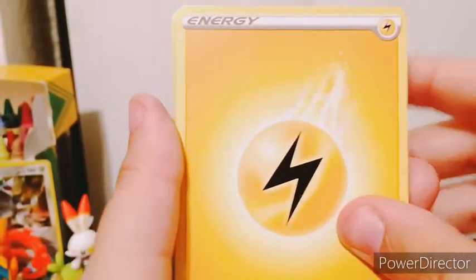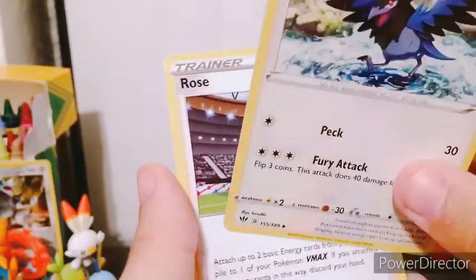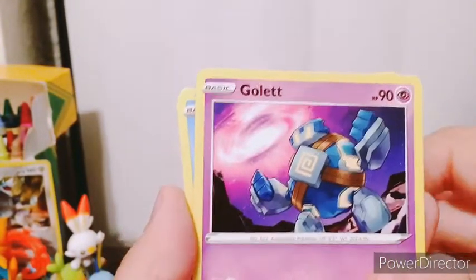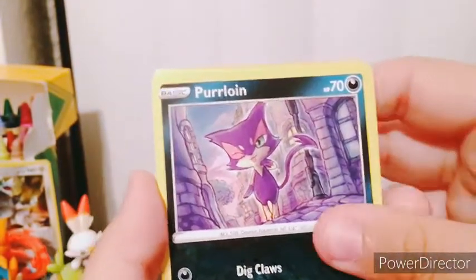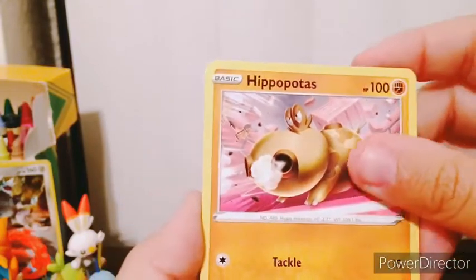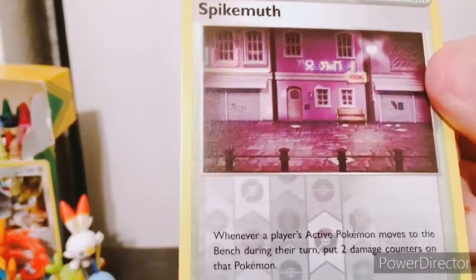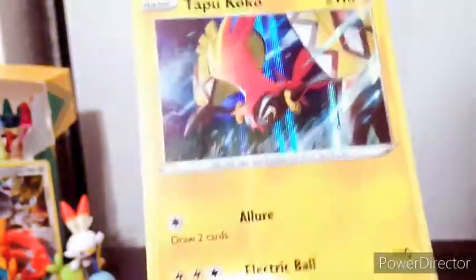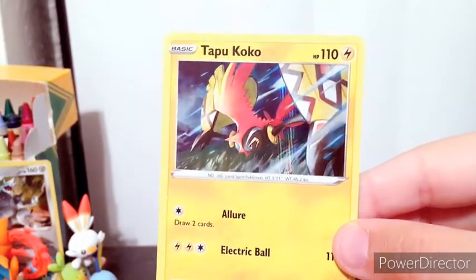And we got Electric Energy, Vibrava, Corvisquire, Rose, we got Gulpin — and what the heck is with the wormhole? Are we going to get the Ultra Beast back? There's Feebas, Purrloin, Hippopotas, and a Sentret. Our reverse is Spikemuth — I guess some sort of bar or something. And then a holo Togedemaru! I know Ando's bugged over this, but I'm at least happy we got more than one holo. Although he's starting to seem like a bit of a troll nowadays.